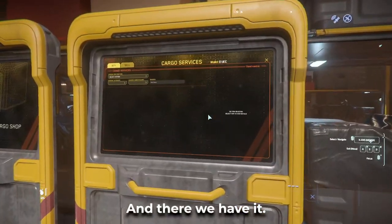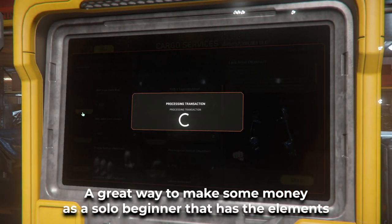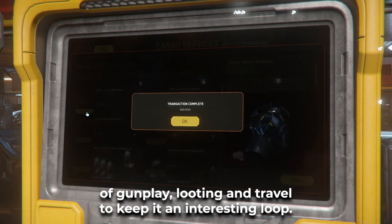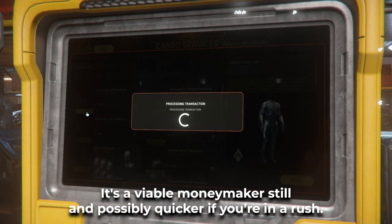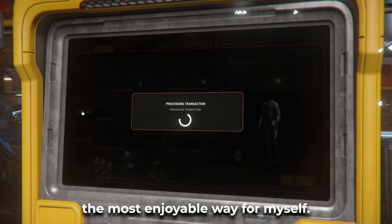Once we're all looted up, we head into a space station or planetside city hub to sell everything off. And there we have it — a great way to make some money as a solo beginner that has the elements of gunplay, looting, and travel to keep it an interesting loop. You could also go the route of not being a loot goblin, clearing the bunker and heading straight on to the next one — it's a viable money maker and possibly quicker if you're in a rush.